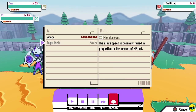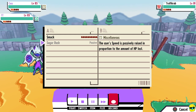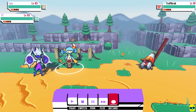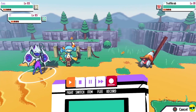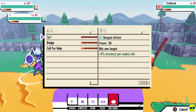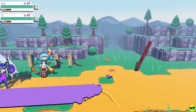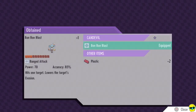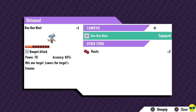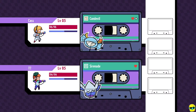Looks like I have two choices: Smack, which is a melee attack power 30, or Sugar Rush which is passive — 'the user's speed is passively raised in proportion to hit points lost.' We'll smack it — I'm gonna smash the traffic crab. I can control her too — she can do spit, ranged attack, dodge, or call for help. Just spit it. Take that, traffic crab — he's gone. We won! Look at our tapes leveling up. Bomb Blast — a new ability, ranged attack, power 70, accuracy 85, hits one target, lowers the target's evasion. I got some plastic.